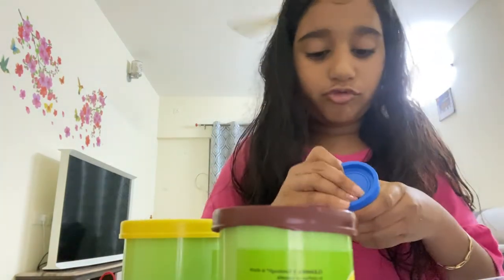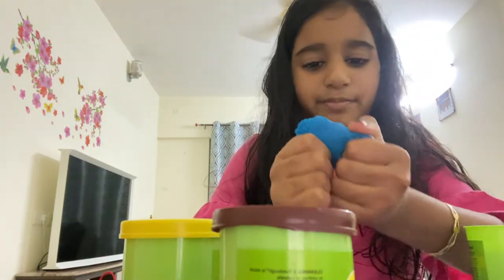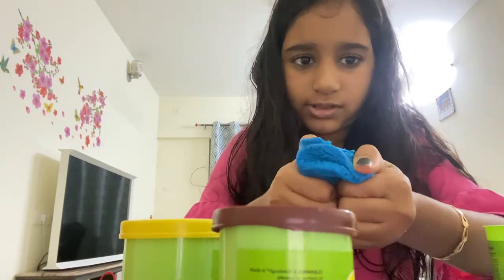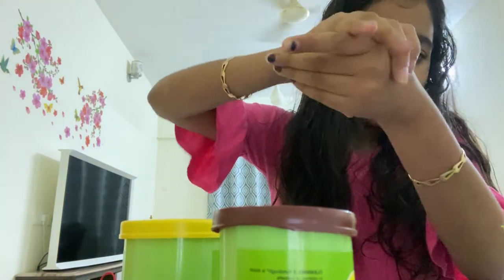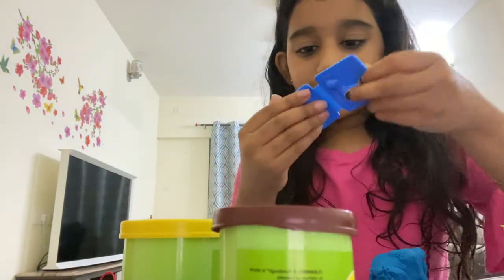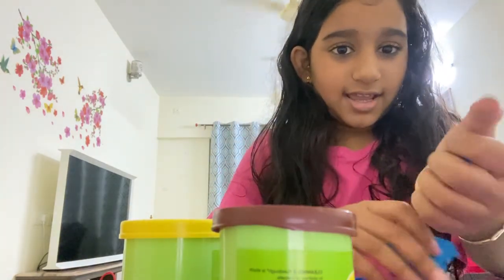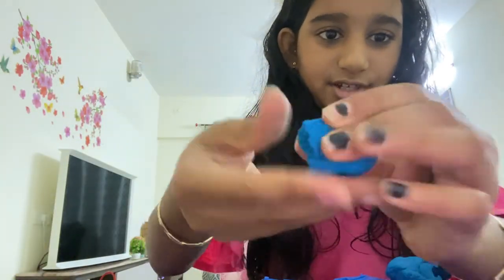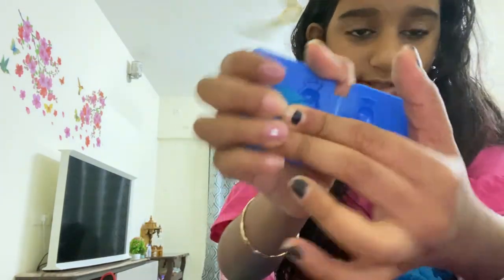Okay, let's see the blue. Oh my gosh, it's kind of hard but it's also squishy. Okay, how about let's do some molds — so I'm gonna do the peacock one. So we're gonna put some blue clay. See, here we're gonna take some blue clay and just put it in the mold, just like that.